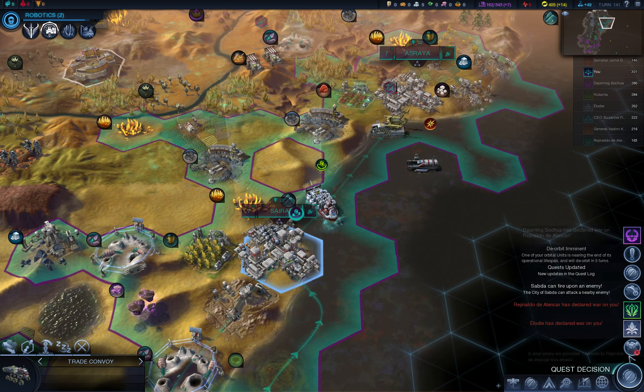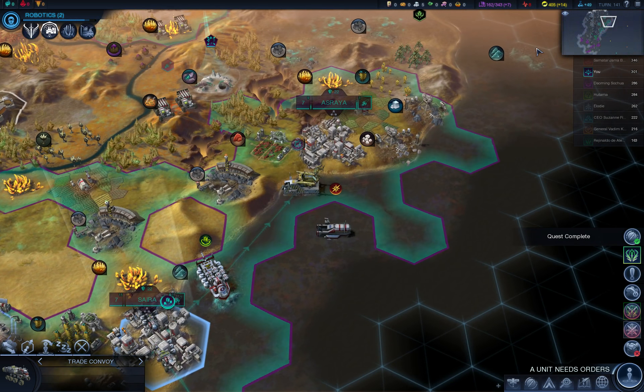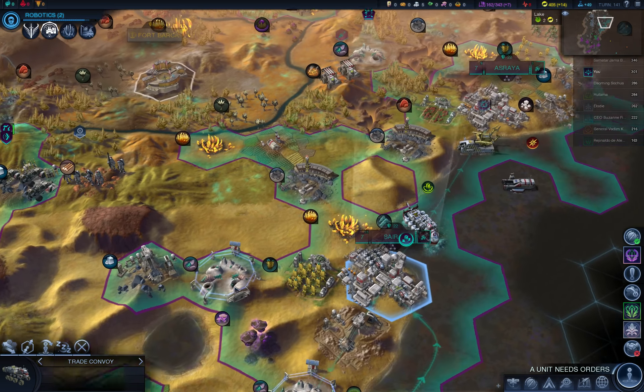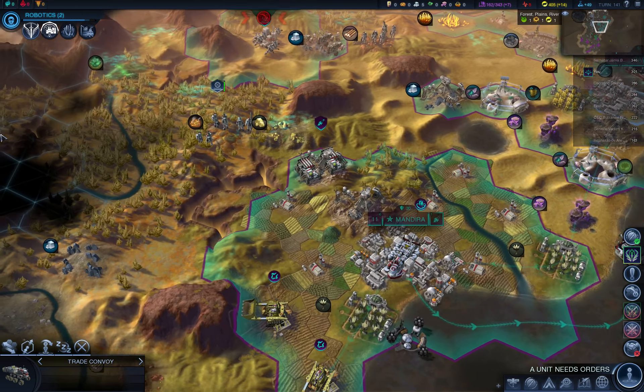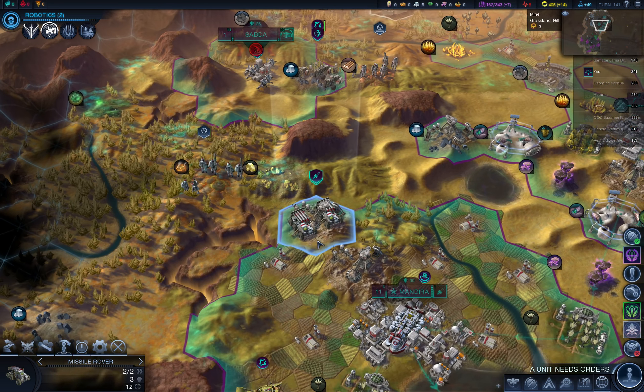I'll improve the coral. Quest decision — that's for the thorium reactor. I think I need more production — I need to build too many things. That extra energy you can get is maybe better in the long run, but in this situation I just need to speed everything up. So we'll go with production.